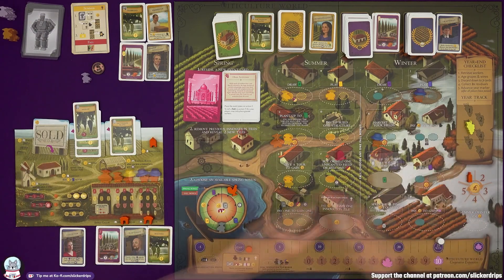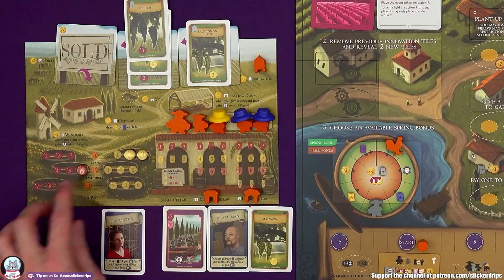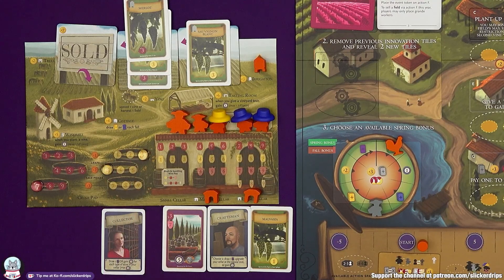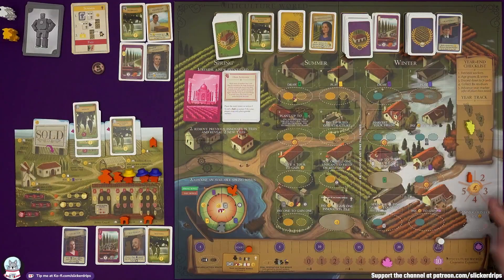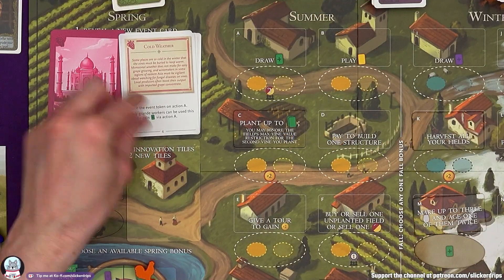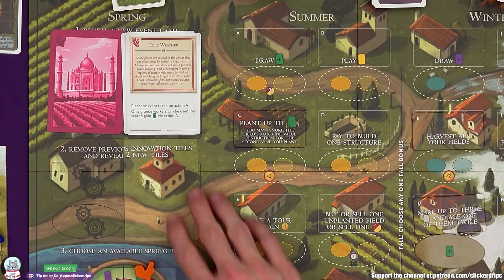Year end: retrieve your workers, age your grapes and wines — my grapes all go up by one, no wines at the moment — discard down to seven cards, double residuals still two lira, and then we are in year four. New spring event card: 'Cold Weather.' Some places are so cold in the winter the vines must be buried to keep warm. Monsoonal weather does not make for easy grape growing.